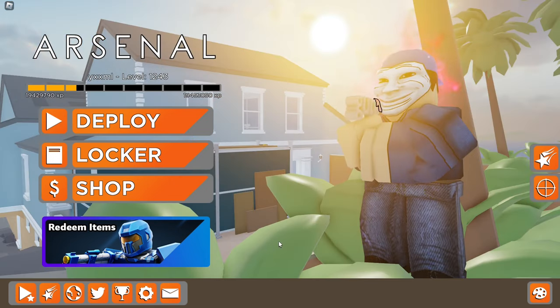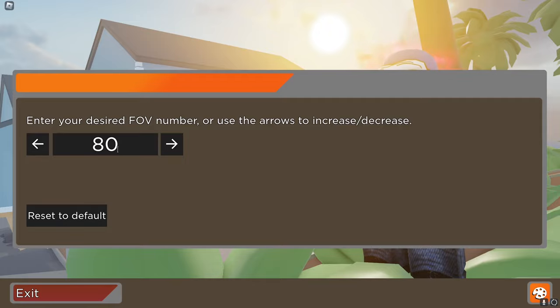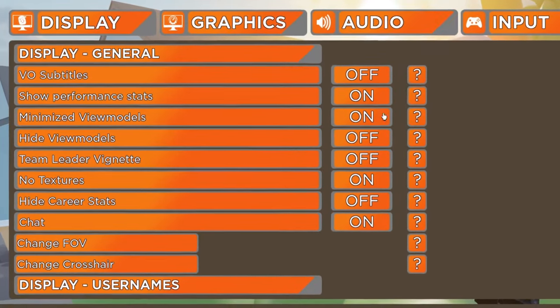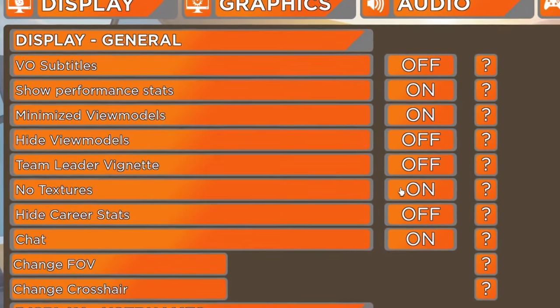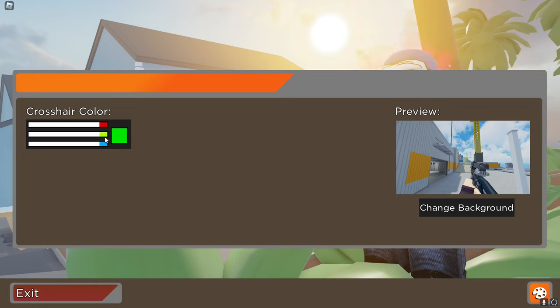Anyway, let's begin. Starting off with my FOV — I currently use 80. That's quite low for some people but I'm kind of used to it now. Minimize view models is on because I love minimize view models. No textures on because I want to maximize FPS, and my crosshair color is green.